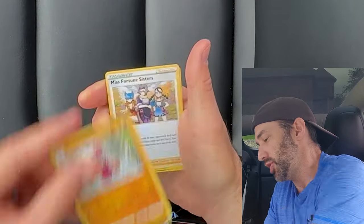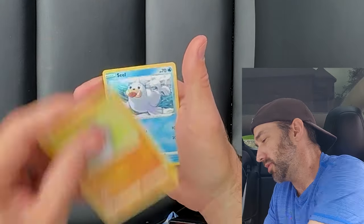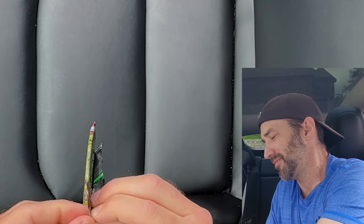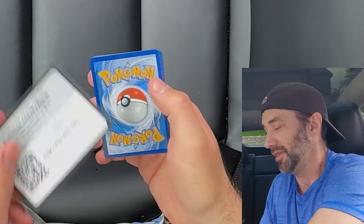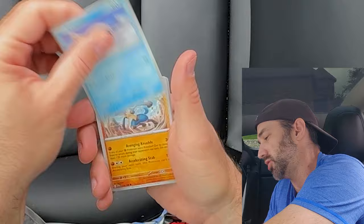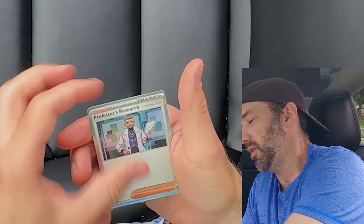We got a Water Energy, a Medicham, a Miss Fortune Sister, Mean Shell, Spenrock, Litwick, Rosalia, Rockruff, Seal, Mahunka, and a Clefable. Last pack, guys — say it with me: last pack magic, come on baby, we can do it. Scarlet Violet Base, give me something good. You don't always get good packs from the car. Saviper, Houndor, Cetatl, Lucarium, Chexplate, Cetatan, Stonejourner, Mareep, and a Professor's Research.